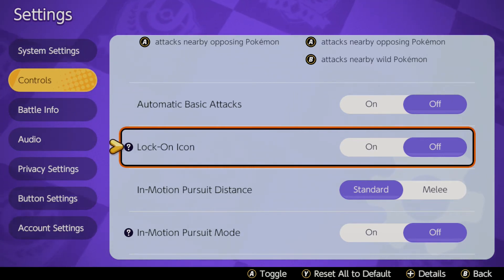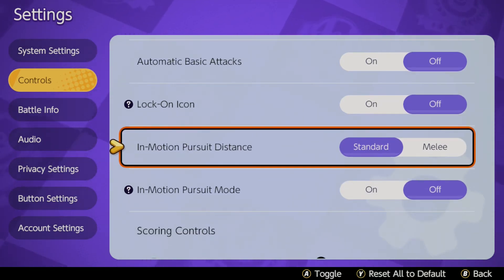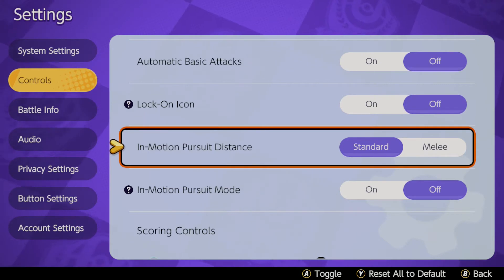Motion pursuit distance — this doesn't really matter, and I actually turn it off. What this will do is turn your Pokemon towards other Pokemon and try to get you to engage whenever you're maybe trying to escape or move in a different direction.